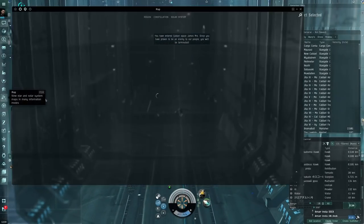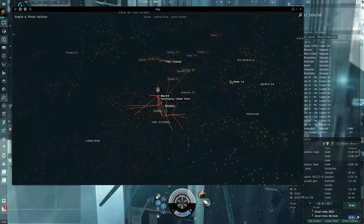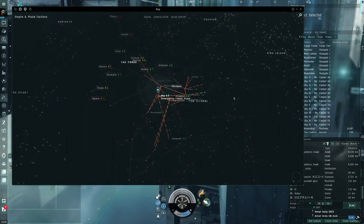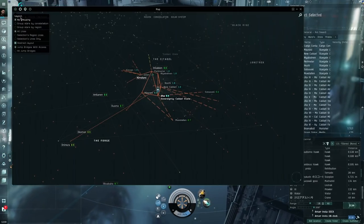The Raven fit is not particularly tanky — it's made to snipe stuff. So you're not going to be sitting there face-tanking everything; you're going to be sniping with cruise missiles. Hopefully that'll go well. First off, what we want to do is look for security status right here, then plot a route around these red dots.